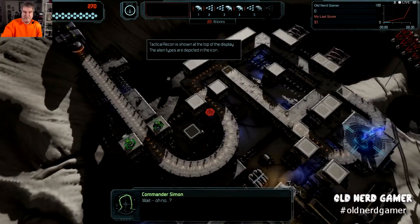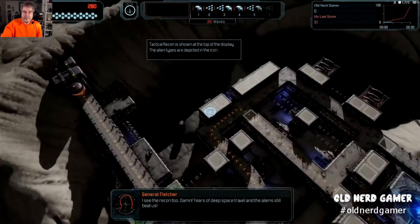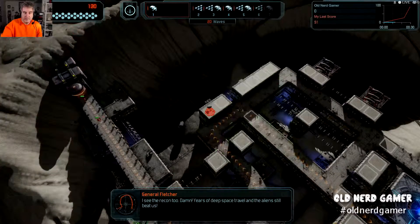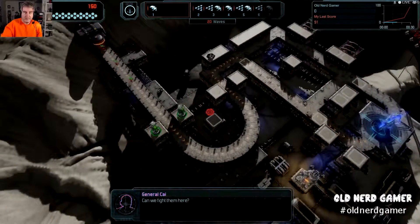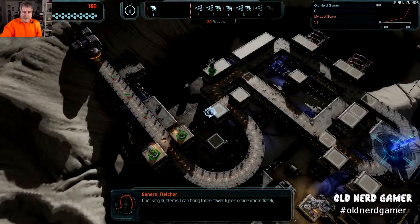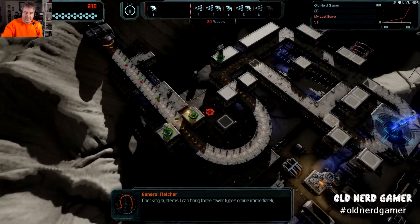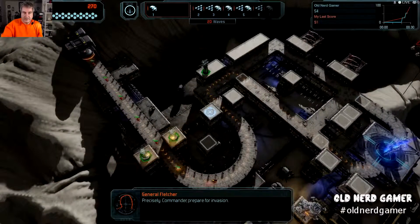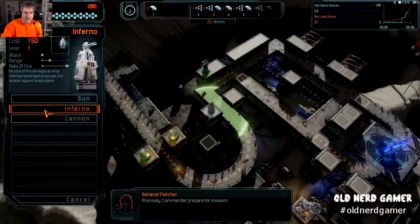Basic guns right here. I see the recon too. Years of deep space travel and the aliens still beat us. Set up a cannon. As you can see, they're coming out here. I can bring three tower types online immediately: Gun, Inferno, and Cannon towers. Prepare for invasion — here they come.